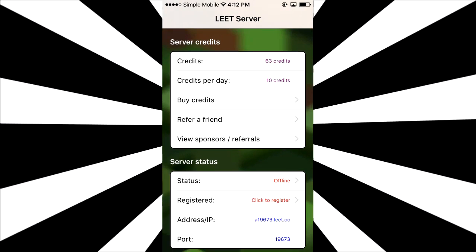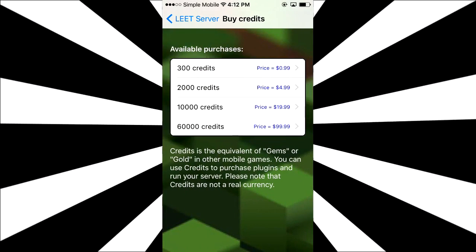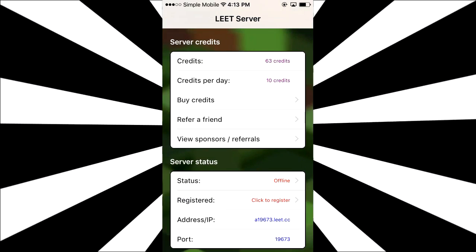In order to keep a server up, you usually need to pay 10 credits per day. If you make a new account, you're going to get 70 free credits, which means you get the first 7 days for free to see if you guys like it or not. You guys can also buy credits here. They cost not too much — 300 credits is just a dollar, and 2,000 credits is just $5, so you can literally keep your server up for a really long time.